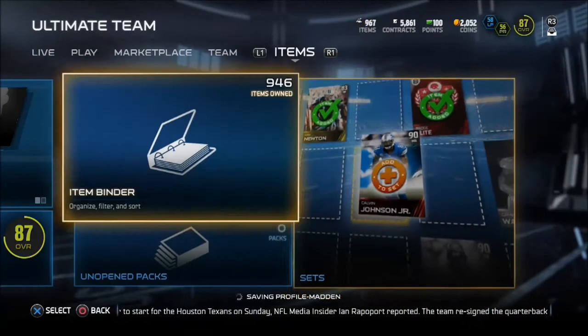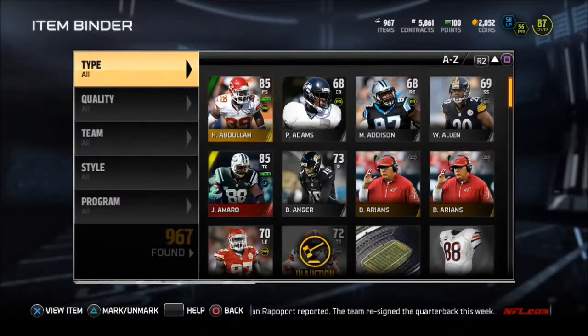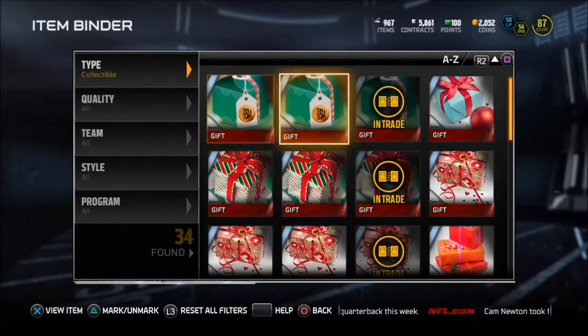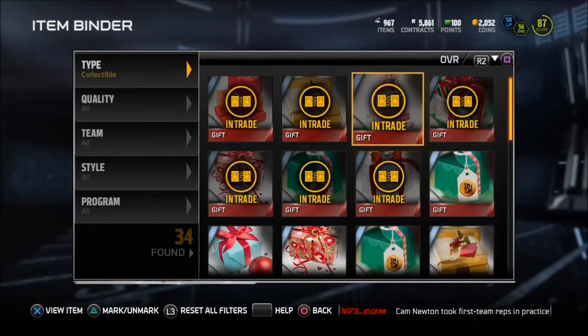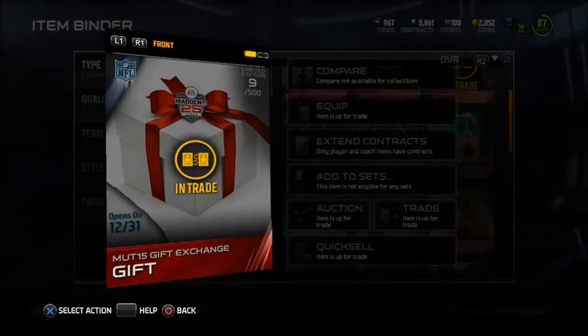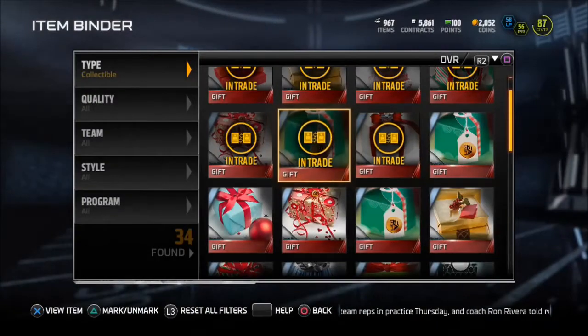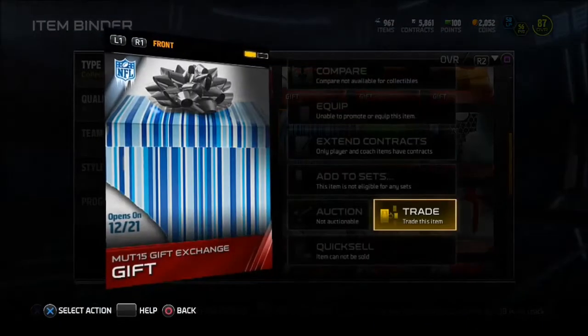Now let's go to my item binder. Let's see what I got. I have way too many cards in my binder — gotta sell everything. Got three of those same quick sells I just pulled. Look at this: 34 items and one's a dual style. That's the Madden 25 number 9 limited edition right there, guys. Got the Raiders. Got this package — I cannot figure out what it is, I need help on that one.